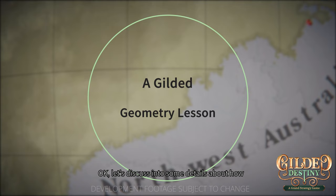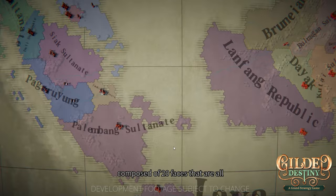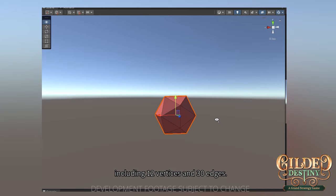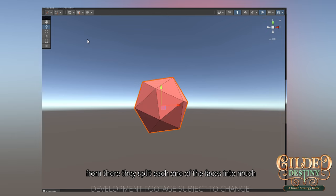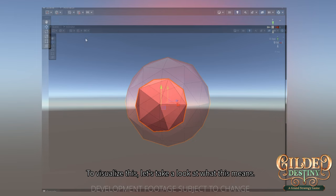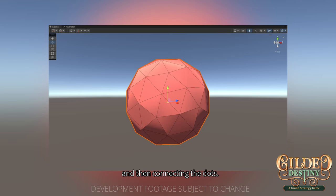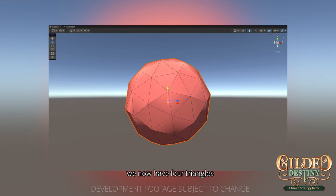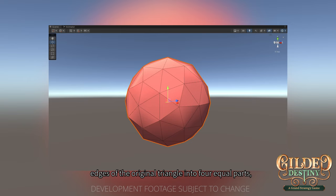Let's discuss how Guilded Destiny's 3D map was created. An icosahedron is a regular polyhedron composed of 20 faces that are all equilateral triangles, including 12 vertices and 30 edges. Our technical artists began by designing the globe with an icosahedron, then split each face into much smaller triangles by subdividing each edge into 400 smaller line segments. For example, dividing an original triangle's edges into 2 segments yields 4 triangles; into 4 segments yields 16 triangles; and as the number of divisions increases, the shape begins to look more and more like a globe.